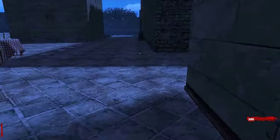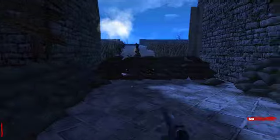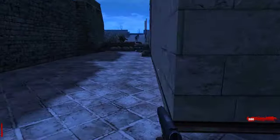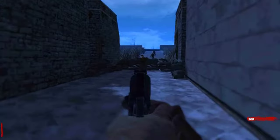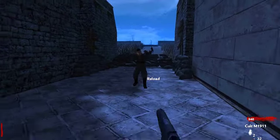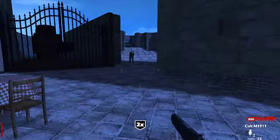Look, it's Juggernog! The cool thing about this map is the map maker decided to make it a bit harder — Jug costs 6000, Speed Cola costs 7000, Double Tap costs 4000. Not sure how much Quick Revive is, but we don't need it right now so it's okay.